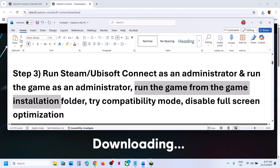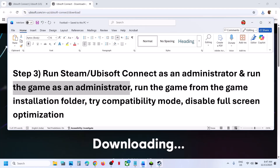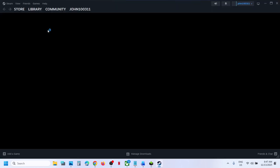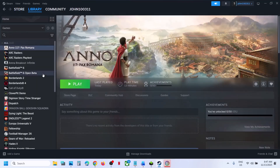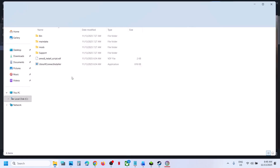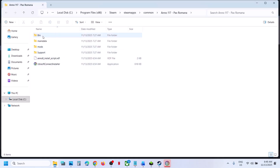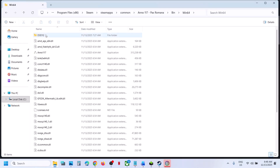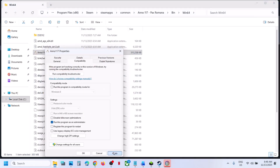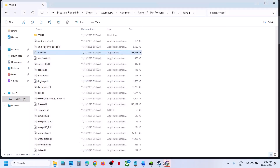Also run the game as administrator. Go to the game installation folder — in Steam, right-click the game, select Manage > Browse Local Files, open the bin folder, then bin64. Right-click the exe file, go to Properties, and under the Compatibility tab, check 'Run this program as an administrator', then hit Apply and OK.